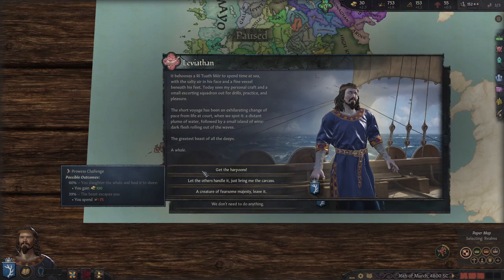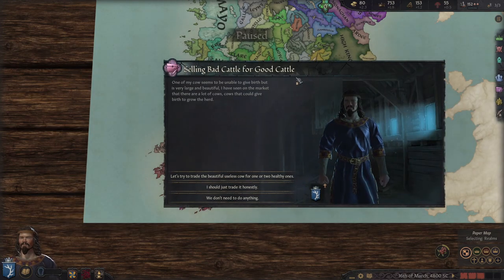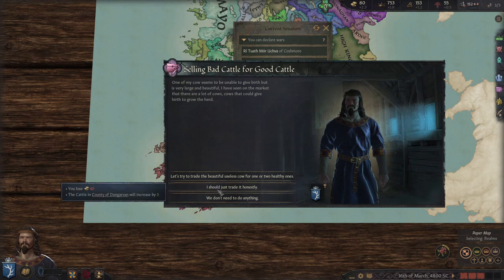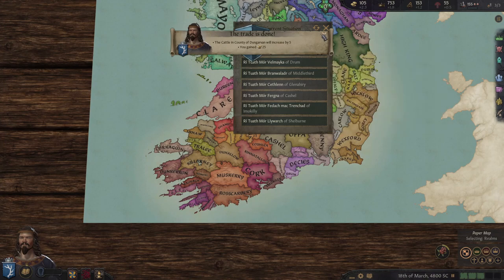I found a whale event — I can get 60 gold or lose it. I think I'll just take the free gold there. Selling bad cattle for good cattle: one of my cows seems to be unable to give birth, but it's very large and beautiful. On the market there are cows that give birth to grow a herd, so I could trade it or lose the gold. Let's hope this goes good — yes, brilliant.